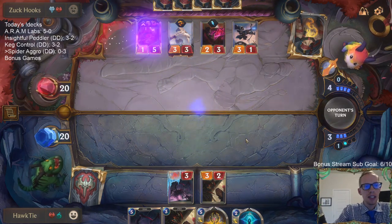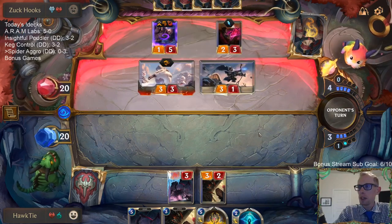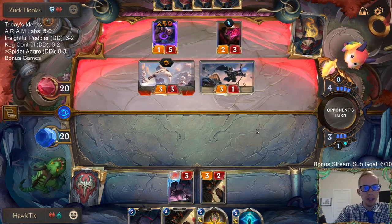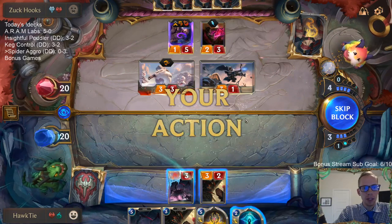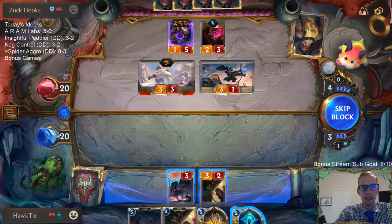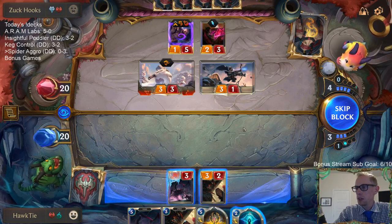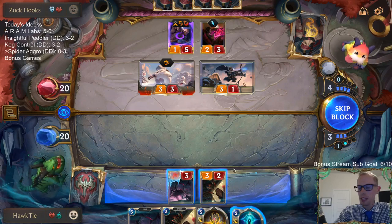I just had an awesome match against that Egg deck - that's probably Anivia. The person emoted me Crying Poro and played Ruination, but I was playing around it with a few cards in hand and killed them the same turn they played Ruination. How sweet it was - good job, big Alfredo.